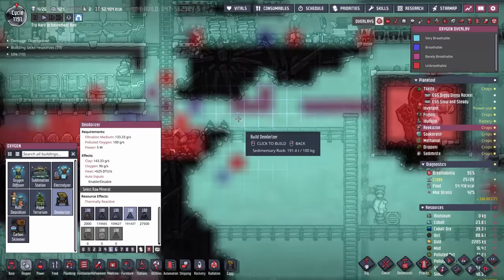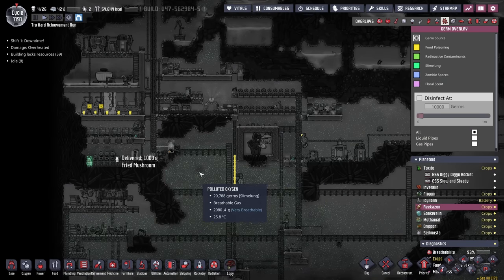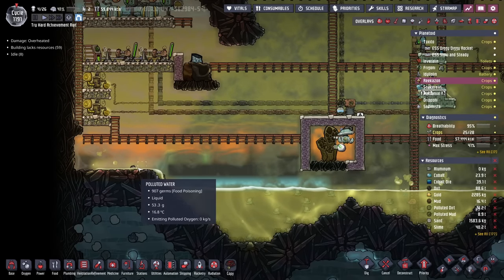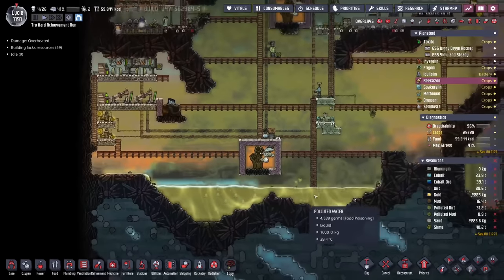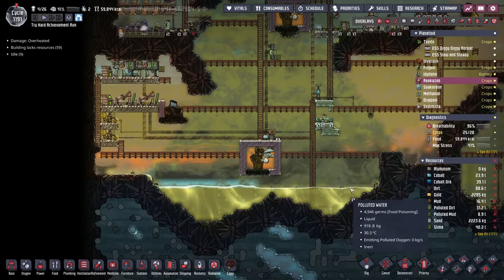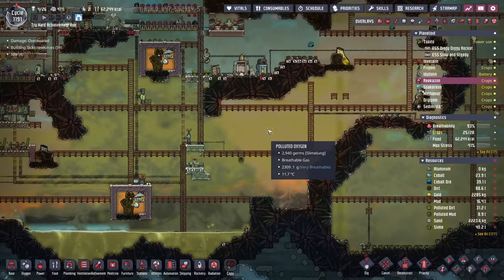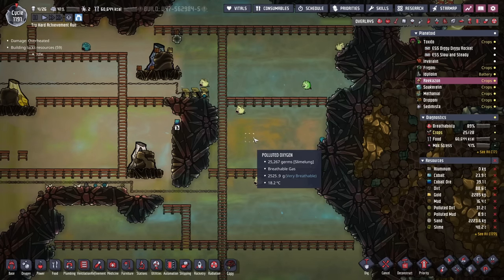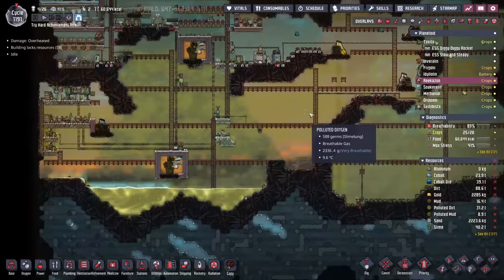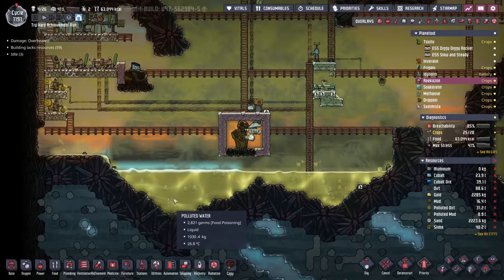I suppose I need to put another deodorizer in here though. Eventually I'm going to have to get rid of all this polluted oxygen because slime lung is sort of a bad thing. Once the polluted water gets above this level here, I'm going to be able to put a single layer of water on top of it, and that should prevent the water from off-gassing. The other thing we have to do is get rid of all this existing polluted oxygen. I've started by just adding a whole bunch of puffs, so they'll drink the polluted oxygen and just lay down slime — and if they do it over here, the slime falls in the water. Wham-o-blam-o, no problem anymore.